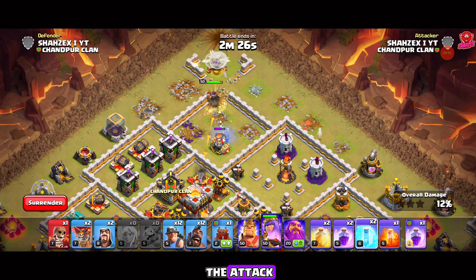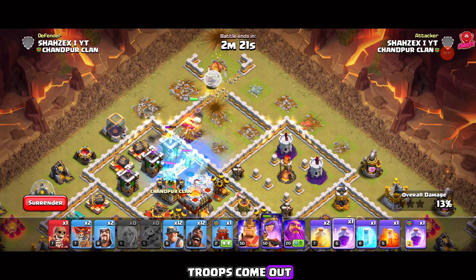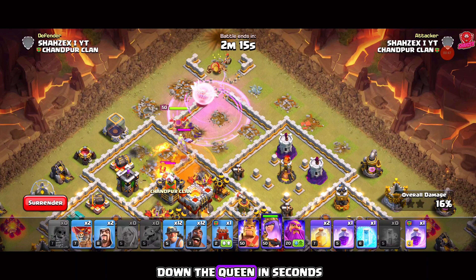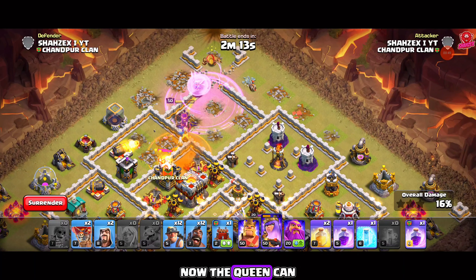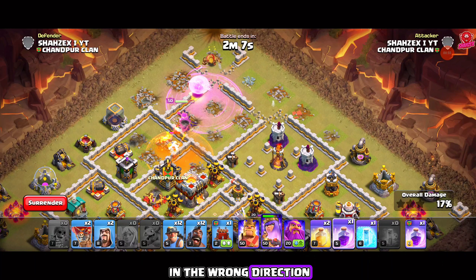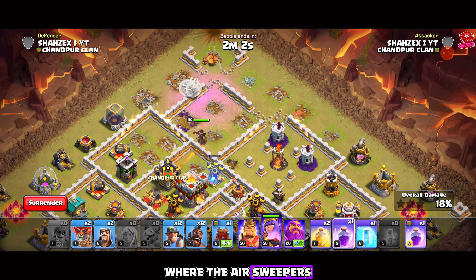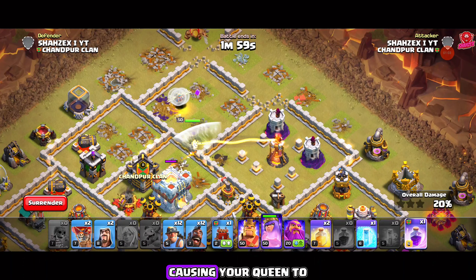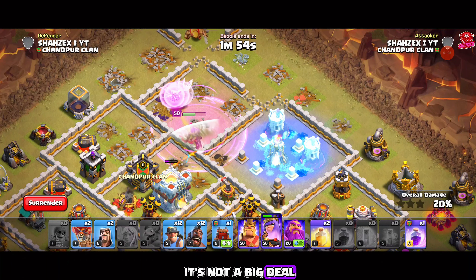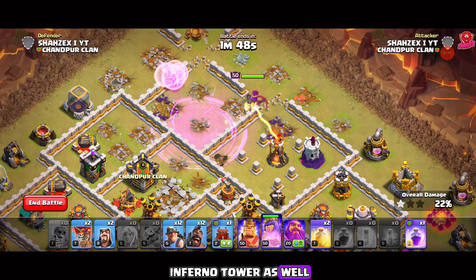We're dealing with an island-type base layout where the clan castle isn't positioned in the core. The plan is to clear two compartments and push our kill squad through the middle. First, eliminate the CC troops with a queen charge. Drop the queen with healers, then use a baby dragon and a wizard on both corners to clear trash buildings, ensuring the queen funnels into the base. Drop a super wall breaker to open the front wall, then place a rage spell over the queen and healers.